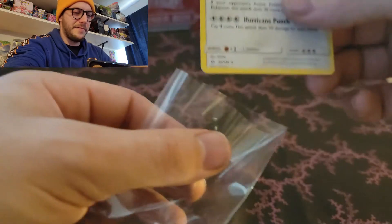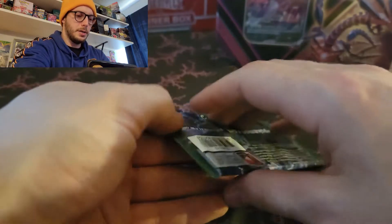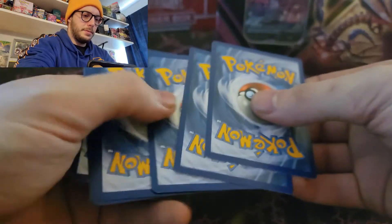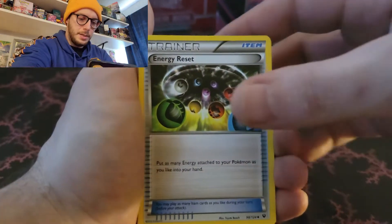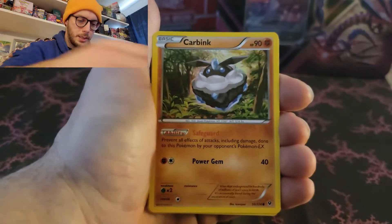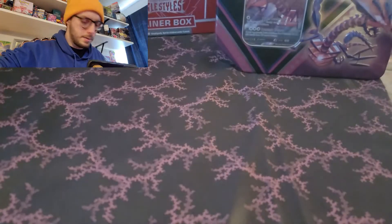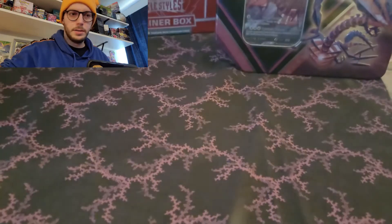I'm excited to get into this XY Fates Collide because there is a Mega Evolution - a Mega Alakazam that can come in this set and he just looks awesome. I love the full art version of him. Three to the front, XY. Servine, Energy Reset, Pupitar, Snivy, Diglett, Seal, Finnequin, Carbink, Reverse Lullaby, and Carbink again. We'll put the Reverse Vulture in the sleeve.